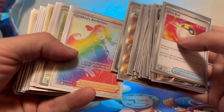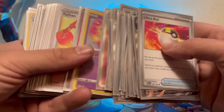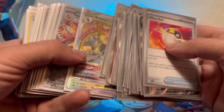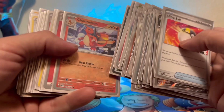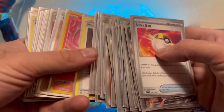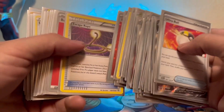I have the Charizard EX as my main attacker! I do run the Arceus V-Star — I run one of each of those for its V-Star ability! I do run one Radiant Charizard as well!